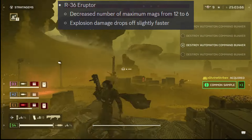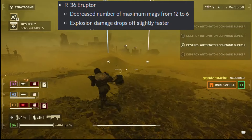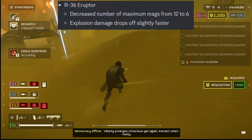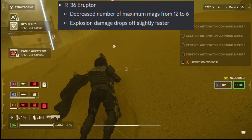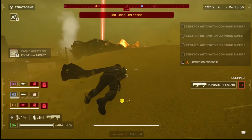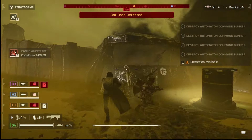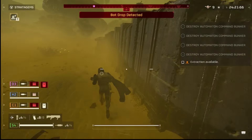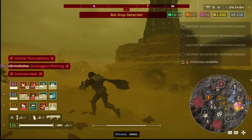The R-36 Eruptor was basically the best weapon out of the last War Bond — it did so many good things, from closing bug holes and fabricators from across the map, and it had so much ammo you barely ever ran out. They fixed all that. They decreased the number of mags from 12 to 6, basically cutting ammo in half. The explosion damage drops off slightly faster, so its effective range is reduced. A lot of people are complaining, saying it's a marksman rifle and needs the range — but closing bug holes and fabricators with your primary weapon from 200 meters away is kind of broken, so this is a good balance.